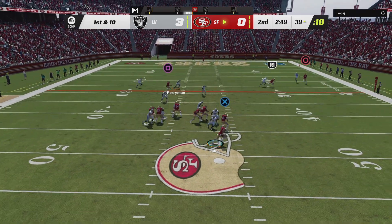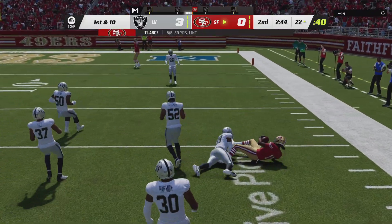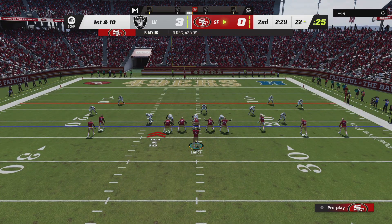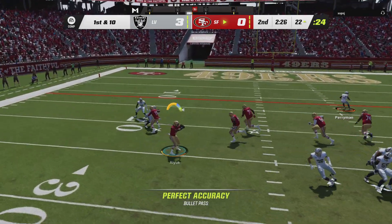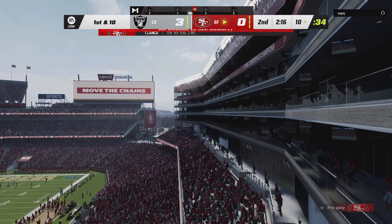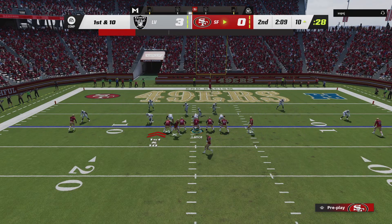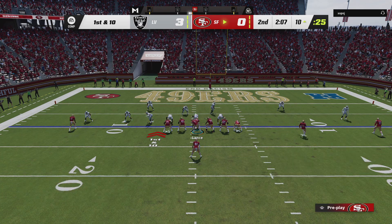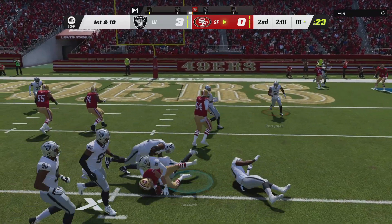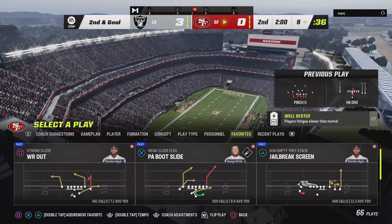Play action — Lance buys some time and finds Ayuk again, taken down at about the 22-yard line. Lance looks to throw again, gets this into the hands of Ayuk at the 10-yard line. Then the fullback, Kyle Juszczyk, gets a couple before he's taken down as they reach the two-minute warning.